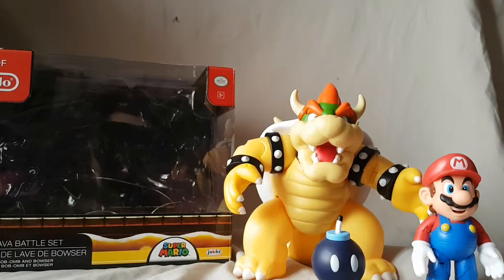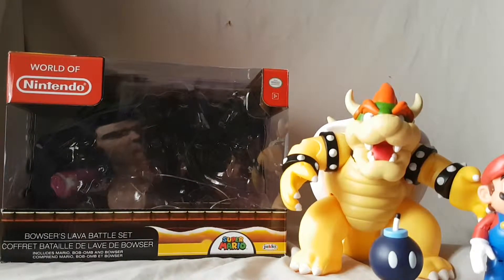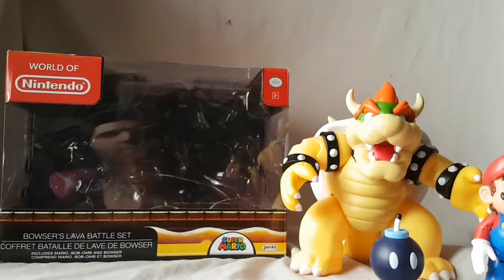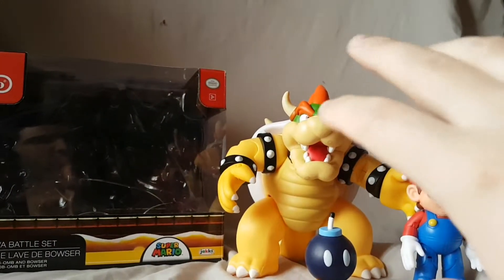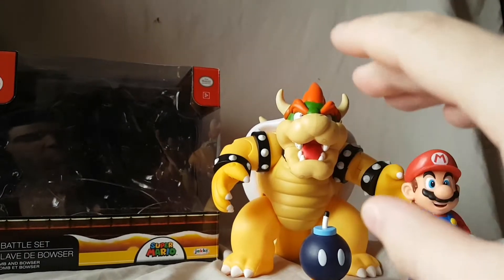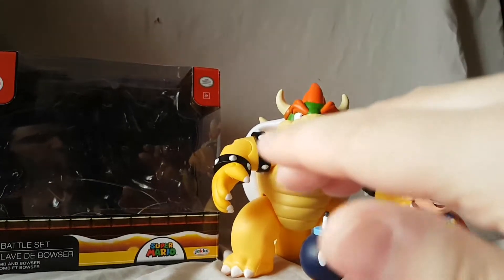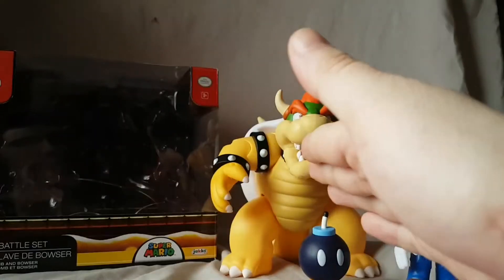What is going on everybody, Mattitude 22 back at you with another video. Today we have the World of Nintendo Bowser's Lava Battle Set — you can see me in the reflection right there. Bowser came out in the first wave of World of Nintendo figures and didn't stick around too long. He quickly disappeared and went up in value when people realized the SHF Bowser was going to be pretty small and disappointing, so this guy became the go-to Bowser.